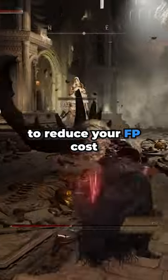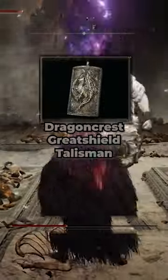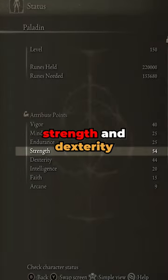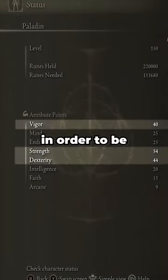Carrion Filigreed Crest to reduce your FP cost, and lastly Dragon Crest Great Shield Talisman to increase your physical damage protection. Attribute-wise, you'll prioritize strength and dexterity for damage, and vigor in order to be able to survive.